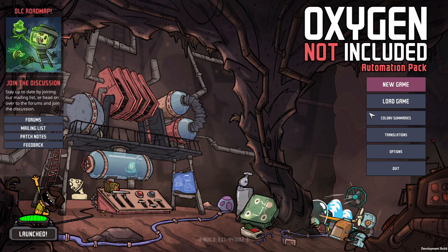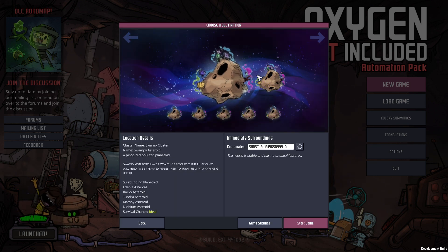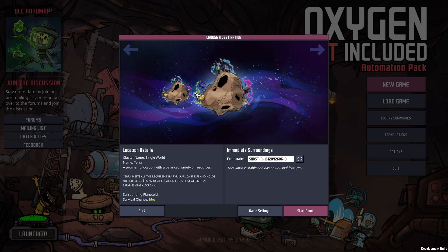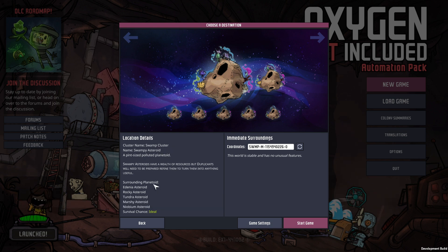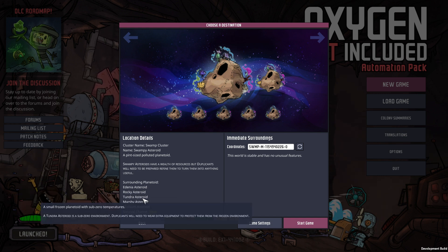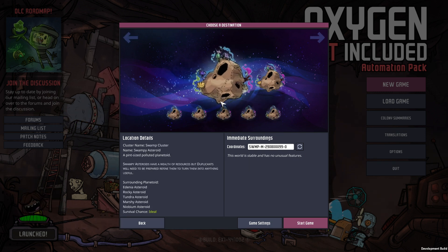They've got some new music. When we go to new game under survival, we've got the old destination but then we get a new one — you've got all these little biomes. This is known as the swamp cluster, and then you've got surrounding planets. They'll allow you to play the old game if you want — that's perfect. And then this is the expansion bit here.